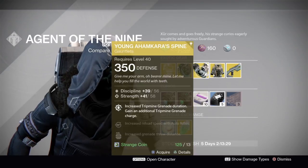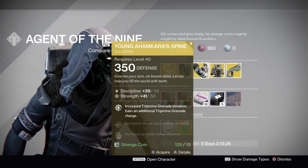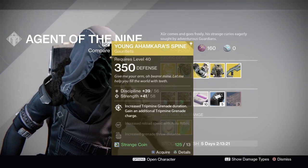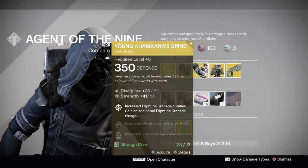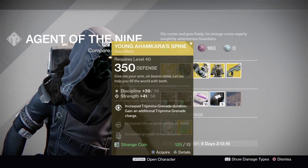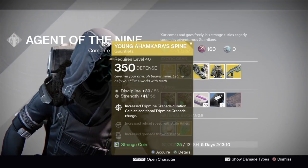We have the Young Ahamkara Spine for the Hunter. This has increased Tripmine Grenade duration and gives you an additional Tripmine Grenade charge. This is a very good PvP gauntlet to use if you run Gunslinger because it gives you that extra grenade, which can help you a lot — especially in Mayhem whenever the recharge comes up super fast.